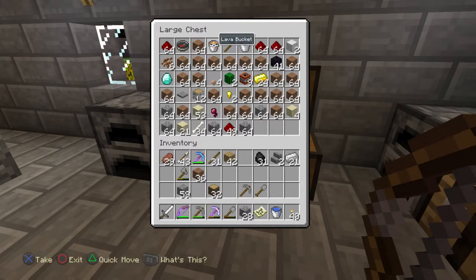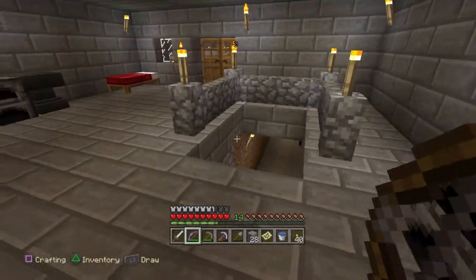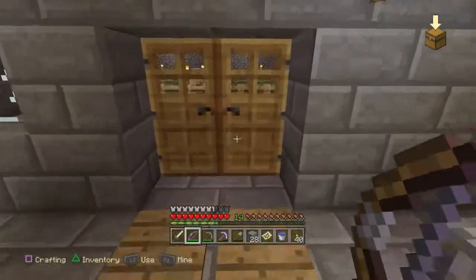Got a lava bucket, and as soon as I get some slimes I'm gonna make a cobble generator with that. Got a block of iron, bones — plenty of bones — got mushrooms. I'll build a mushroom house pretty quick; got the space.